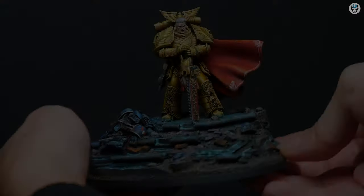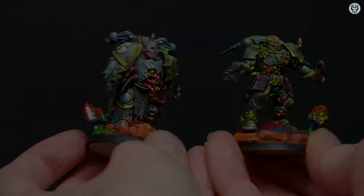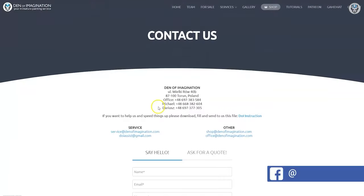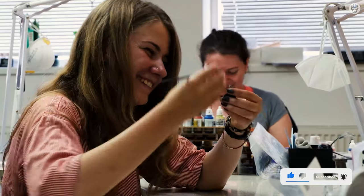Hey everyone, welcome to the Den of Imagination YouTube channel. We are a professional miniature painting company based in Europe with a team of over 50 painters, assemblers, and 3D crew. On our YouTube channel you can find updates about our ongoing projects. With the link below you can navigate through our website to check our offers and ask for a quote. Thank you for watching and for all your support — stay tuned!